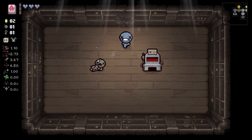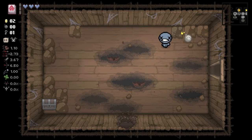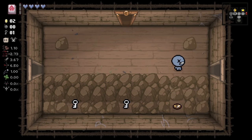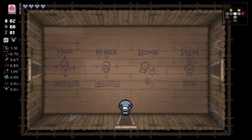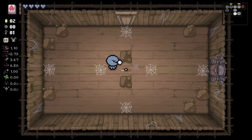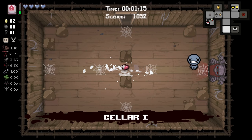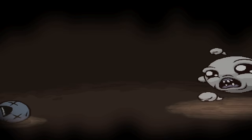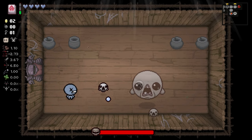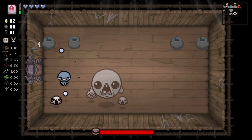It found a secret room. We'll spend a bomb here. Get a spirit heart. Maybe we use Anarchist Cookbook in this room next, try and get some of those keys. We're not going to get another full charge. Honestly, we probably should have just saved it for the boss and used it here, but a little too late now.